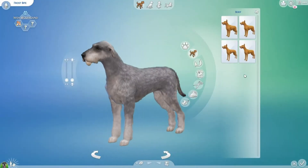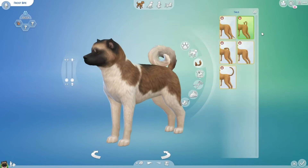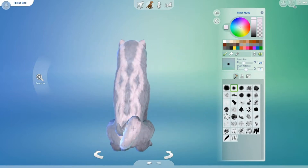Hello guys! Welcome back to another video. Today we are jumping back into The Sims because we are going to be doing the one word creator pet challenge. The rule is you have one word and you have to make a pet that's pretty much like what you'd interpret that word being. The first word is frostbite.